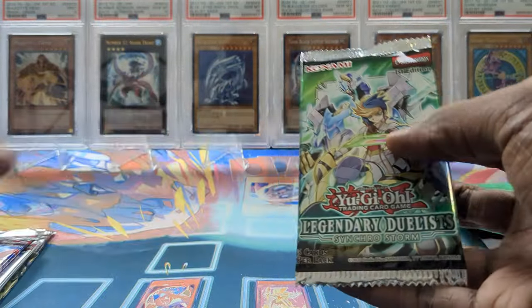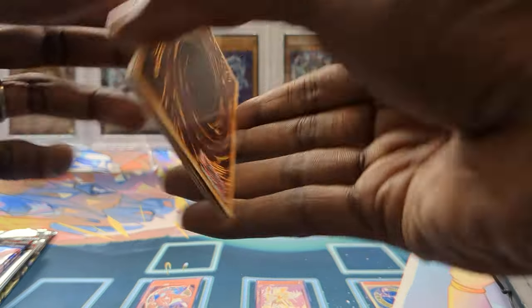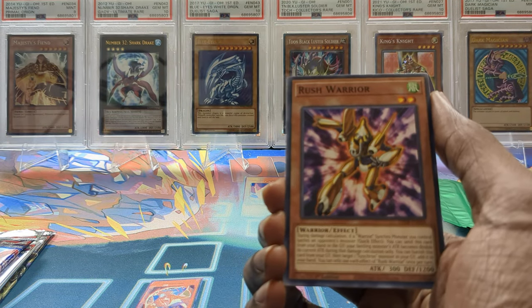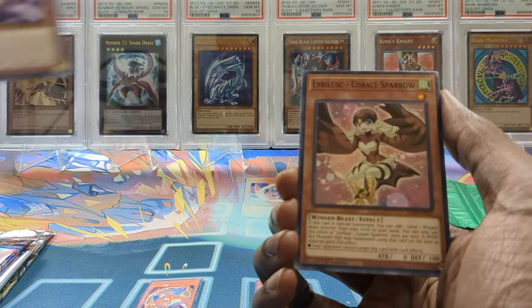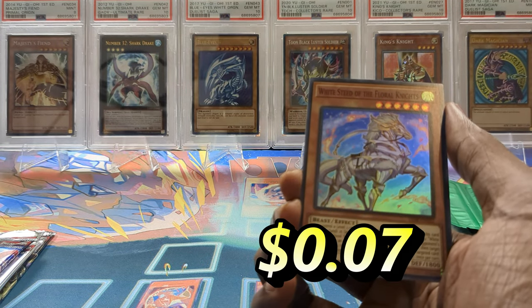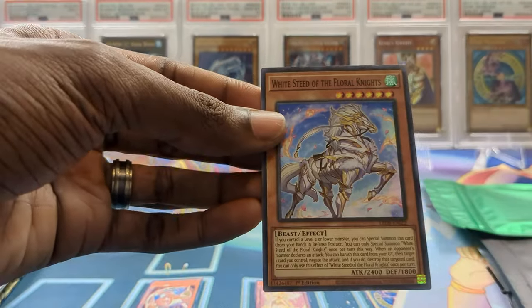Let's go into Synchro Storm. This is around the same price, going to be around 35 to 40 bucks for a box — pretty cheap, even though this has Baronne in it. Even though it got reprinted, Baronne in this is still like 40 plus dollars. We got a super rare — that's actually not bad. We got White Aura of the Coral, nice!